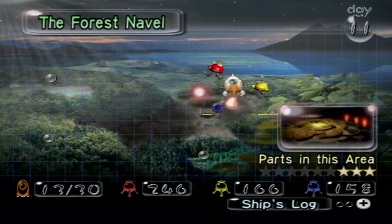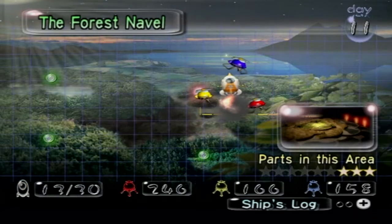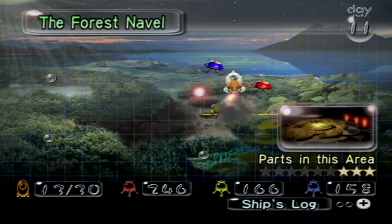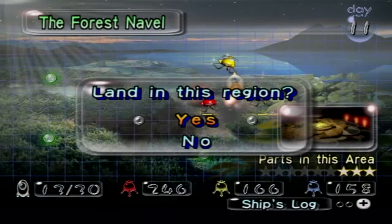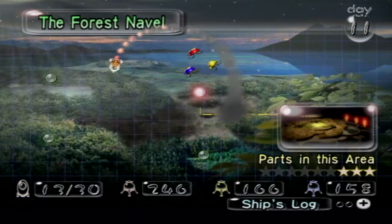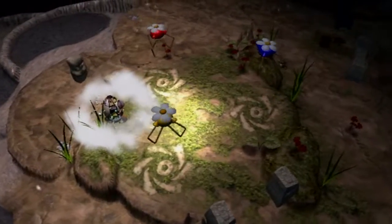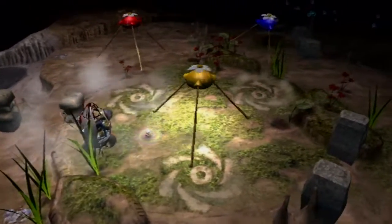We returned to the Forest Naval and we did do a whole lot. I mean, we got a ship part, but we also kind of fooled around, and we killed a bunch of fiery blowhogs. But this time, ladies and gentlemen, oh boy, we're coming in hot. Day 11 is gonna be like no other, because today we're gonna be making some more progress — tons more — and we're gonna actually do stuff. That's like the little startup, the Forest Naval for ya.